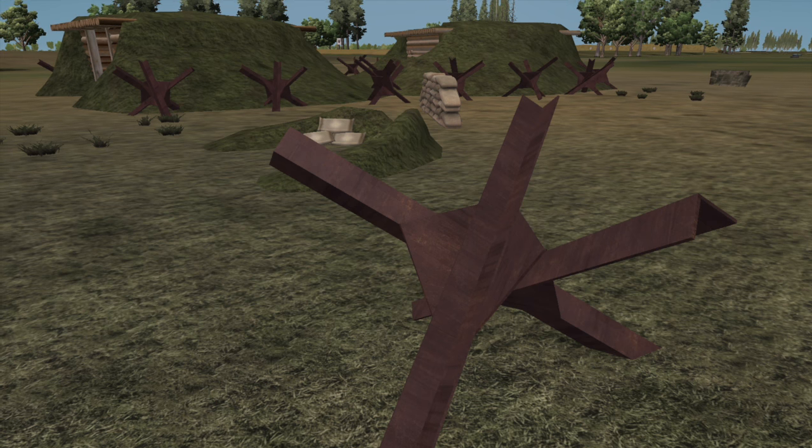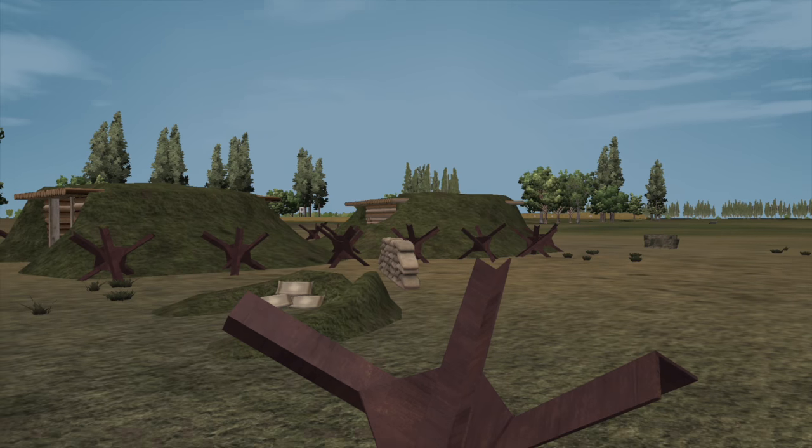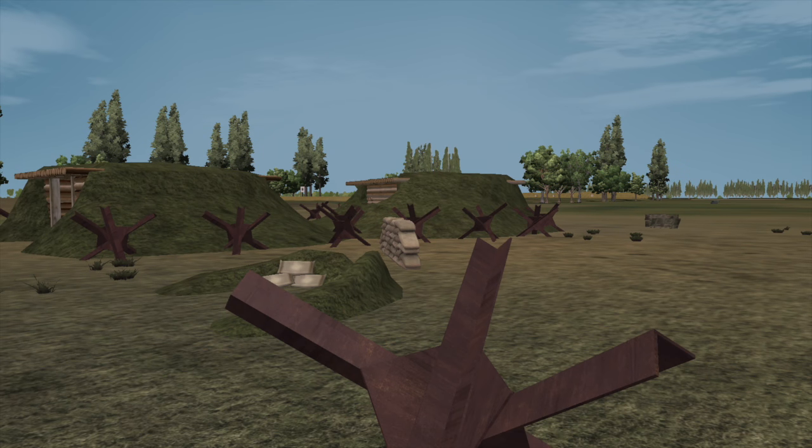The mobile spawn, which is on the right side of the screen right here, is the new fortified mobile spawn. We're going to go over there in just a second and explain what's going on. You can only have one mobile spawn per mission.